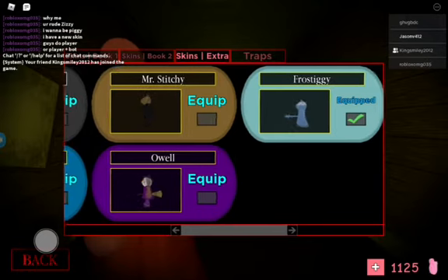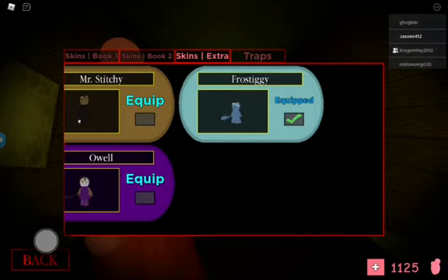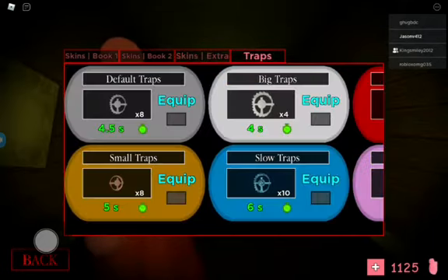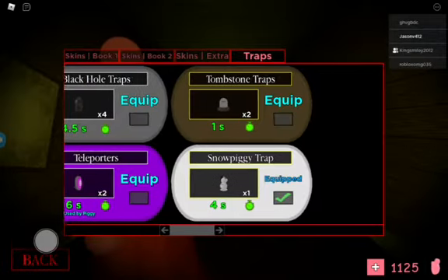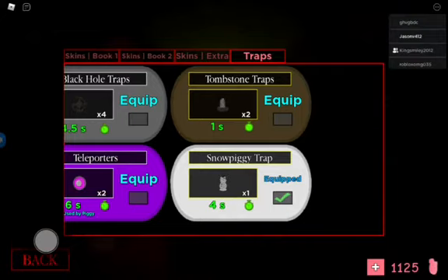The next one is Frost Piggy, and you can get this by escaping the Winter Holiday map. Then there's the Snow Piggy trap. I'm going to be working on another video after this to show you how to get it.